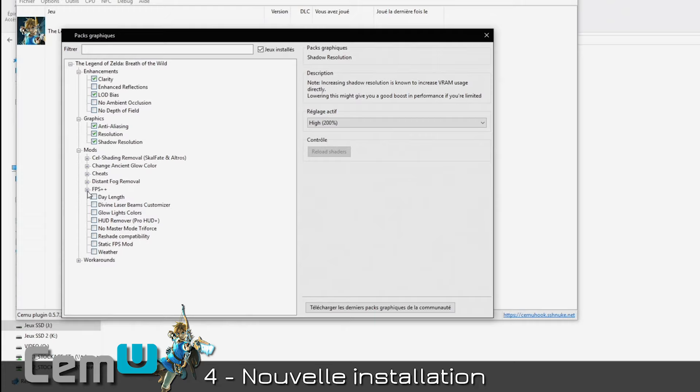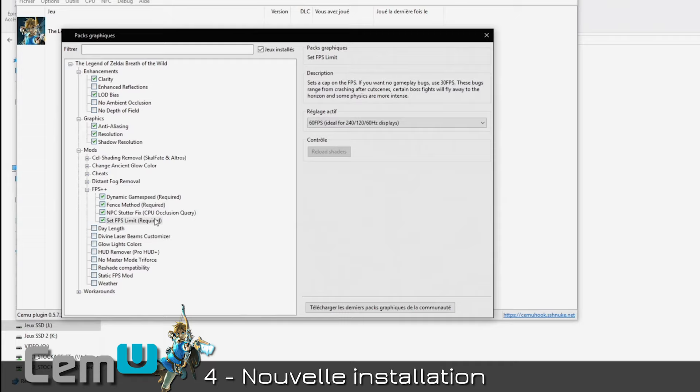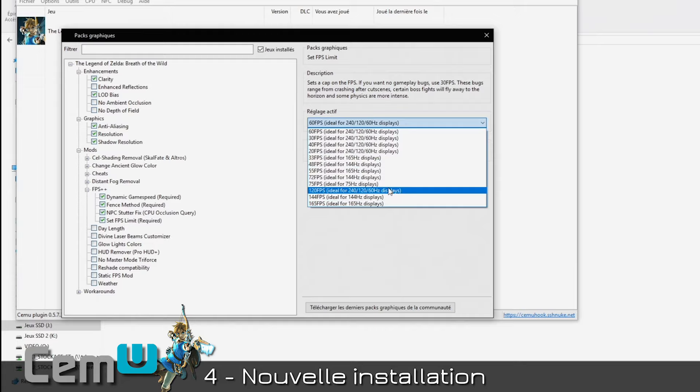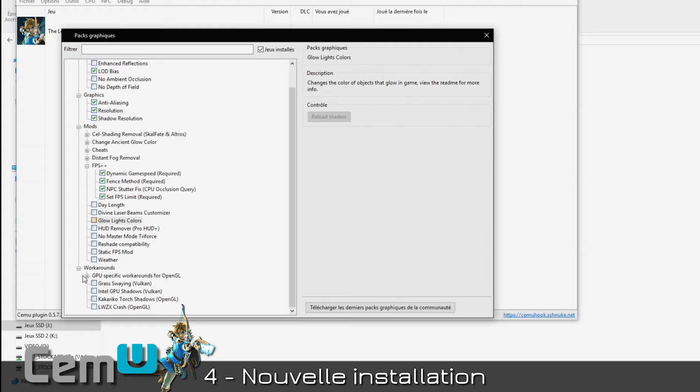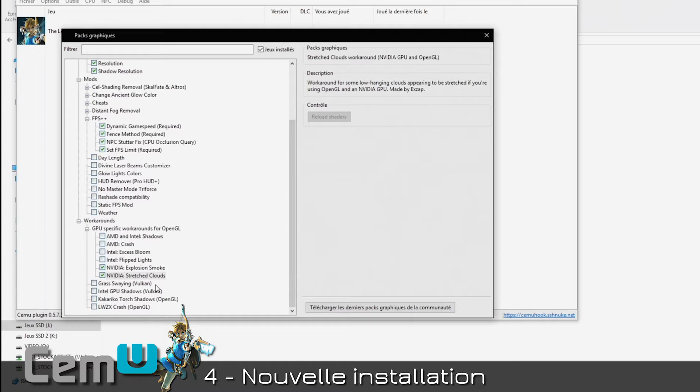Under Mods, FPS++ — this is imperative, very important. Check everything. Set the FPS limit to 60 or 120 depending on your screen and graphics capabilities. I have 160. Without FPS++, your game will stutter badly — this is mandatory. You can configure most options in FPS++ including time of day and day length, but stick to what I've done for now. Also in Workarounds: check the two boxes corresponding to your GPU — here Nvidia — and the API you're using (Vulkan or OpenGL). This will fix small glitches.